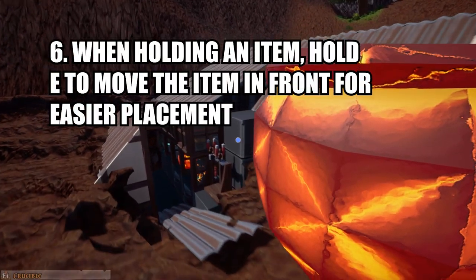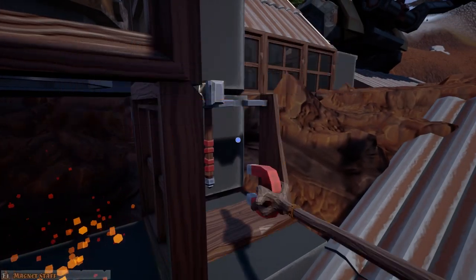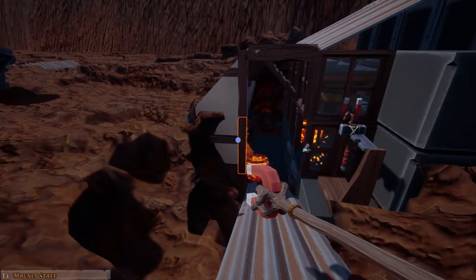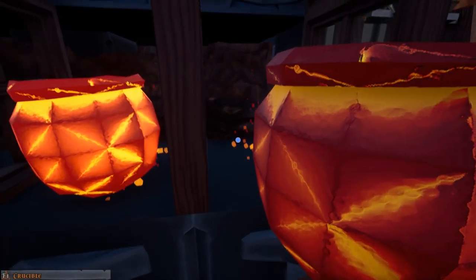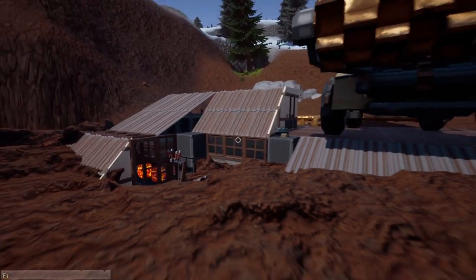Our sixth tip is about item placement. Often the placement of items after picking them up can be difficult to put down in the perfect position, especially with the item being held to your right. If you hold down E, however, whilst you're actually holding the item, it brings the item in front of you and that can make it actually easier to drop the items into various areas.